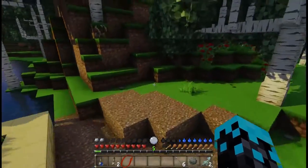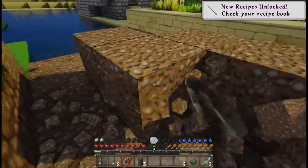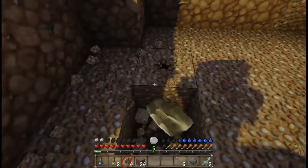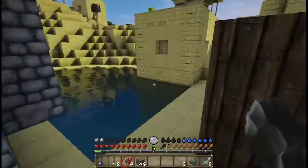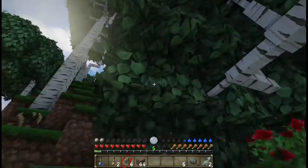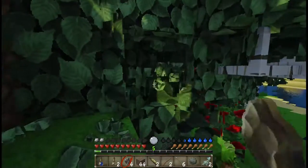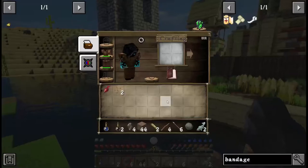First things first, I want to get a lot done today, so we're going to try to find some flint. Oh wow, we actually got a piece of flint right off the bat. Let's go ahead and jump back in here. We do need sticks, so let's go ahead and try to get some. I just want stick drops — there's one, two, three, and four.